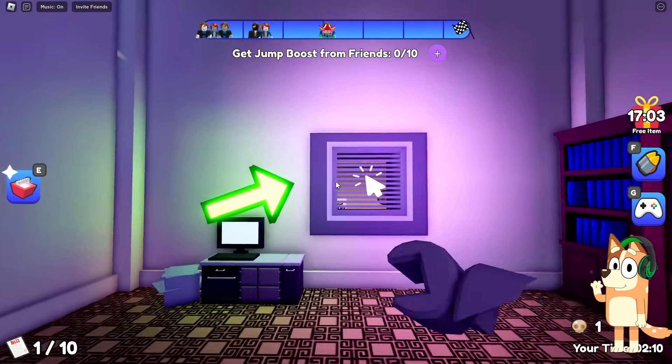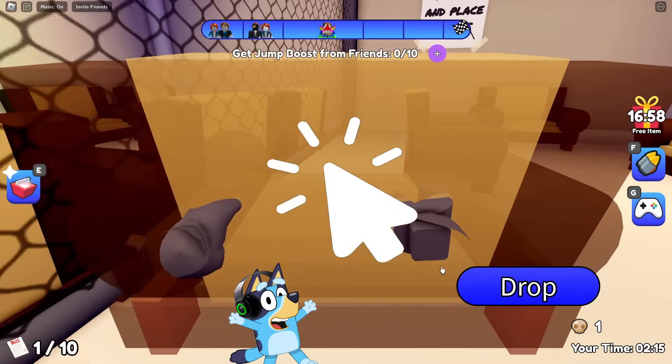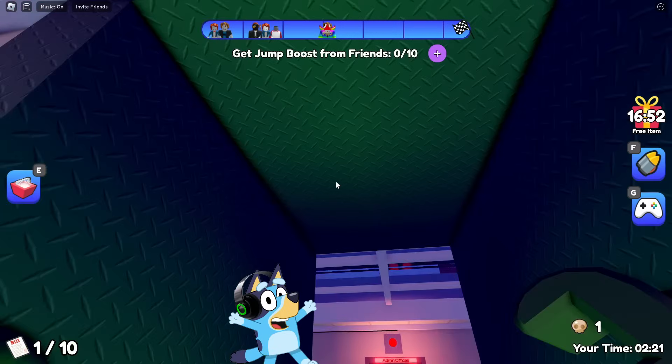Cool, we managed to do it. Let's go further through this vent. And here we need to move these chairs so that with the help of them, we can first get over this fence and only then jump into the ventilation.